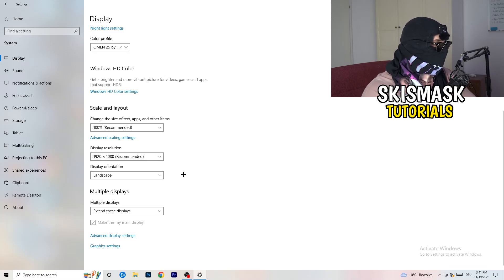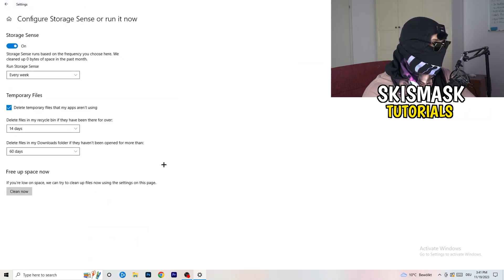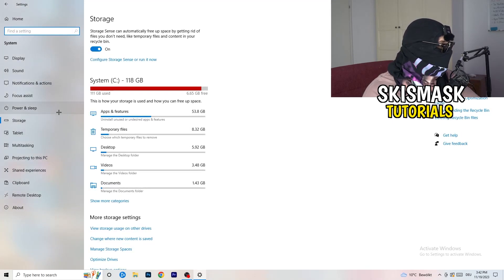On the left-hand side, click on Storage, then click the highlighted text that says Configure Storage Sensor or Run Now. Copy these settings: Storage Sense on every week, delete temporary files apps aren't using after 14 days and 60 days, then click Clean Now. This will help a lot by freeing up storage. Then go back and hit Power and Sleep.